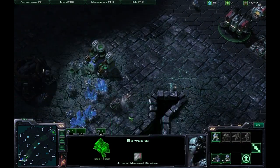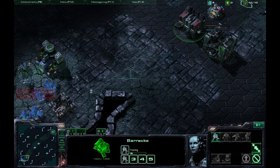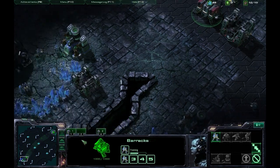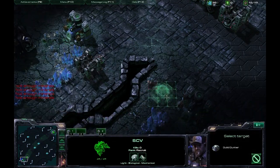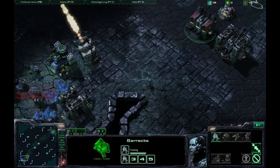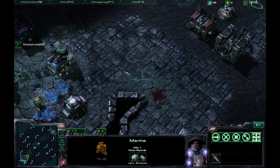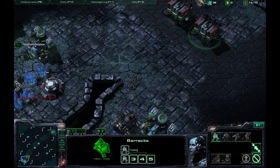I really hate doing this particular cheese because I'm not used to bunker rushing — I'm used to cannon rushing, where there's really little hassle. With Protoss, everything builds itself after you set the destination of where you want to build. Terran is a bit more complicated because bunkers are useless if there's nothing in them, and you've got to turn out at least four Marines for each bunker.